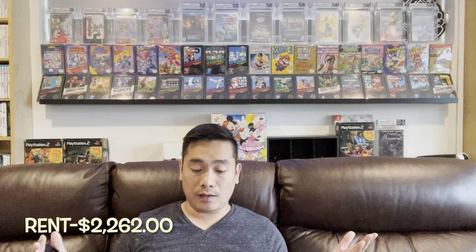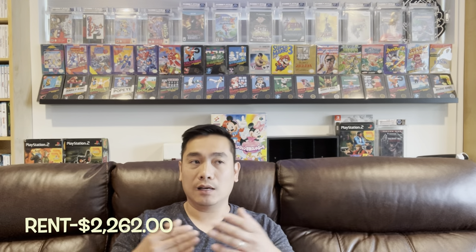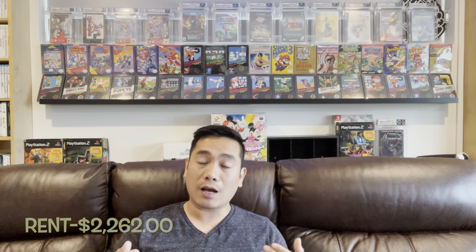Let's start with rent — that's probably one of your biggest costs. For Game Bound Video Games, the base cost with triple net is $2,262. That actually changes from year to year based on the inflation clause I signed initially with the landlord — around 2% to 3%. So every year you're going to see a 2% to 3% jump on your base rent plus triple net. But for this year it's $2,262.